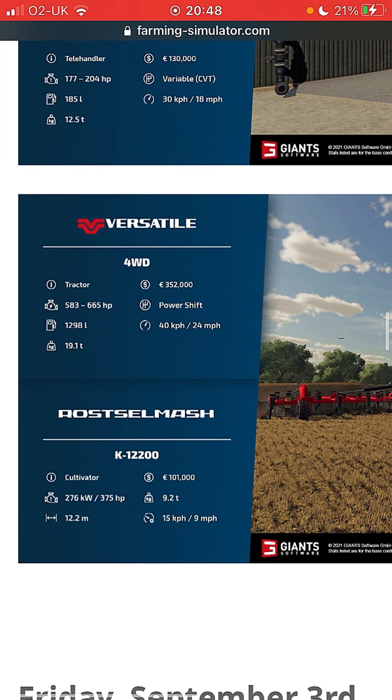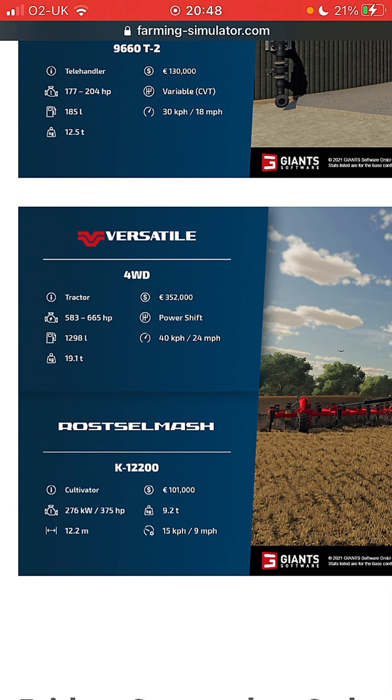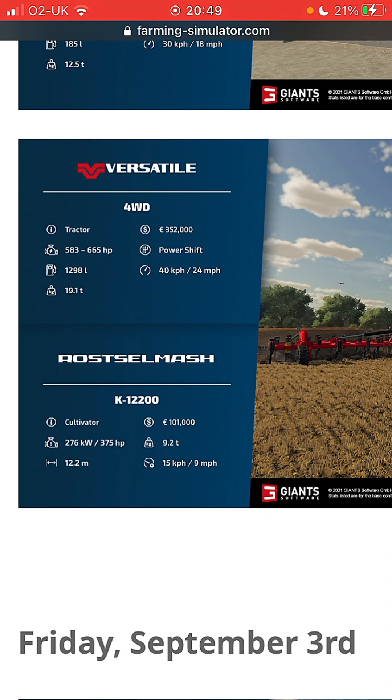That was the third of September, this is the tenth - so let's get started. The Versatile tractor - massive Canadian/US style - 352,000. 665 horsepower, it's a power shift so it is a manual I do believe, 40K gearbox, 1,298 liters of fuel, and 19.1 tons.